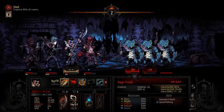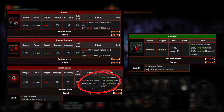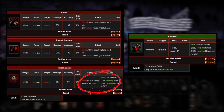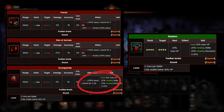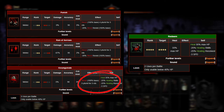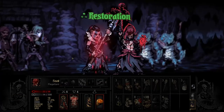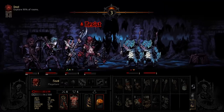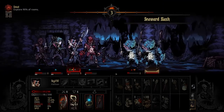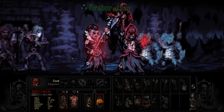Last but not least at the very front, we've got the Flagellant, where you want Punish, Reign of Sorrows, Exsanguinate, and Redeem. Exsanguinate is really good for last-minute situations — you can only use it when under 40% HP, and it inflicts the most bleed damage in a single turn, giving 5 points of damage for 3 rounds. Punish handles bleed in the front row, Reign of Sorrows handles the back row, and Redeem gives you a bit more health if you fall below 40% HP.